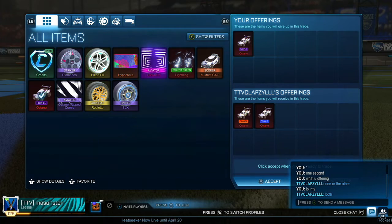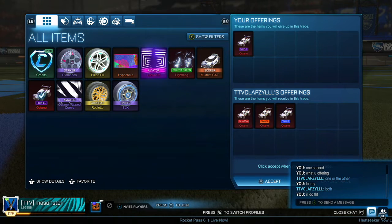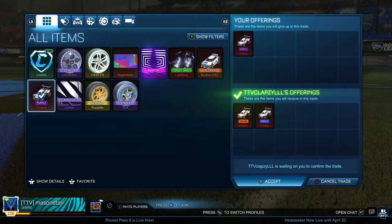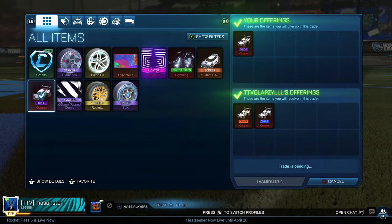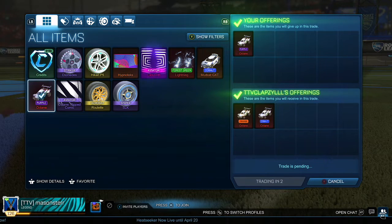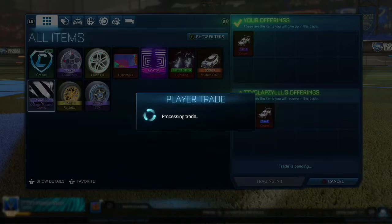Now this next trade is absolutely absurd. I'm not even sure why this guy wanted to do this trade, but he actually put in both octanes — the orange and the cobalt — for the purple. The purple is around 1,000 to 1,200 credits, and both of those octanes are worth 1,600 credits minimum value. So I don't know why this guy wanted it so bad, but happy days.